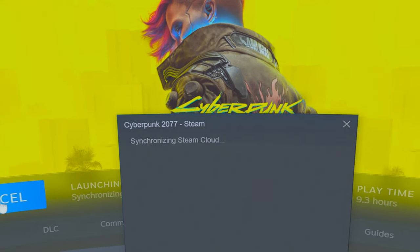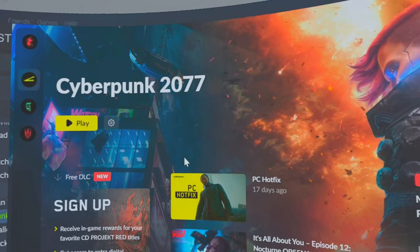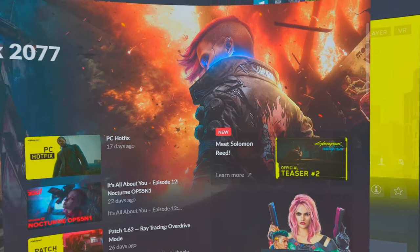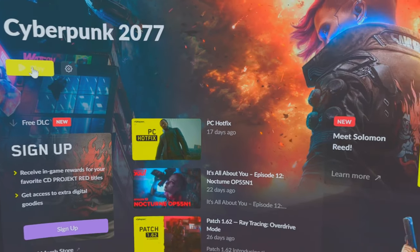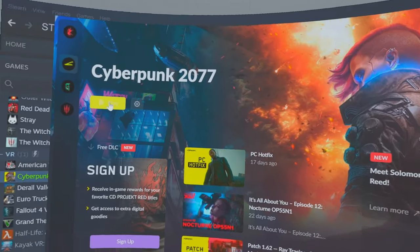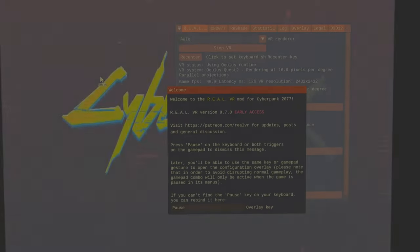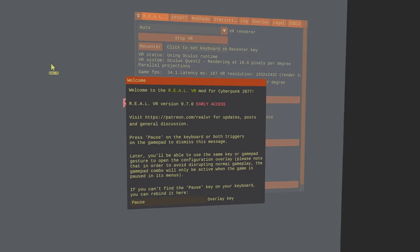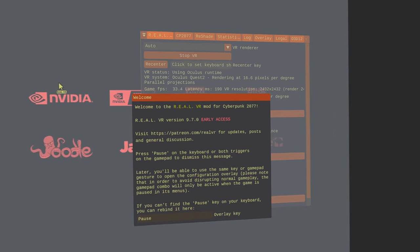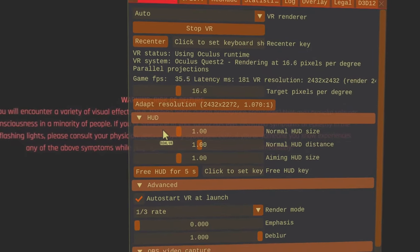There's something you need to change inside the game as soon as it starts, and I'll show you that now. I'm using a PS5 controller for this. Luke Ross doesn't support Move controllers, and I'm happy with that. When the game starts, a welcome screen pops up — you need to press Pause on your keyboard to make it go away, then press Pause again to bring it back.